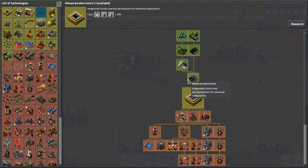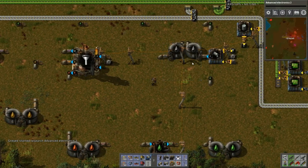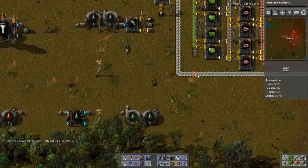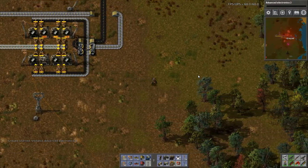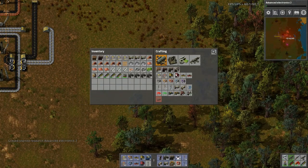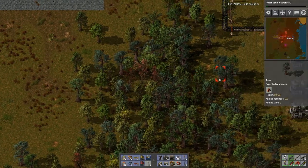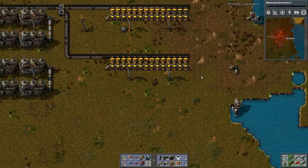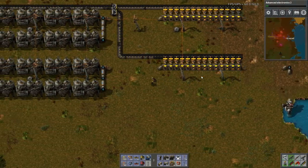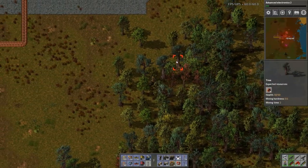Where's my robotics? I need advanced circuits two. I'm going to need to get an offshore pump. Let's build this backwards - I'll just have to squirrel the water all the way over.